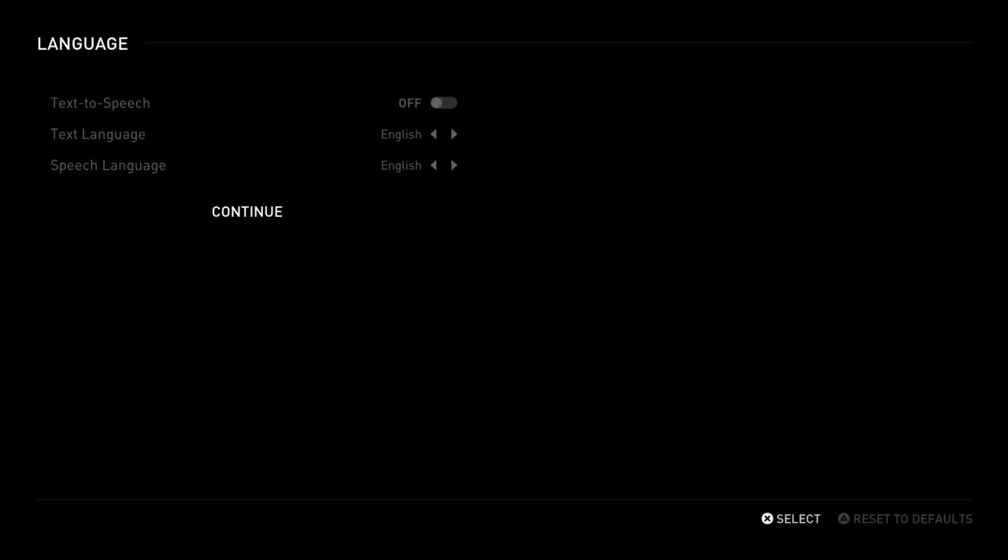I'm going to always start off the video before it starts in case anything pops up. Text-to-speech off enables narration of on-screen text — left and right directional buttons change that. Text-to-speech on enables narration of on-screen text, left and right directional buttons change, triangle button resets to defaults. I'll switch that back off and go with English speech language, English. Let's resize these.